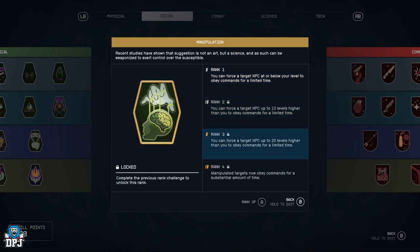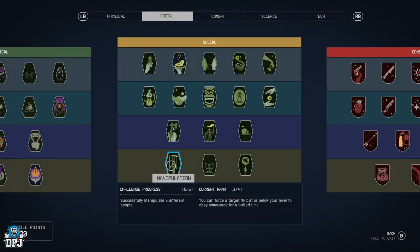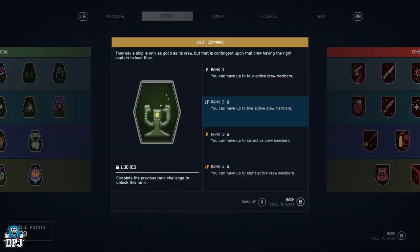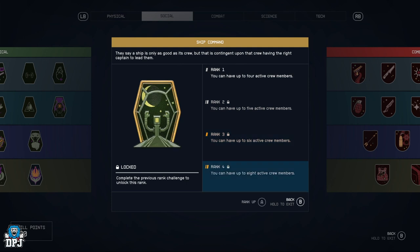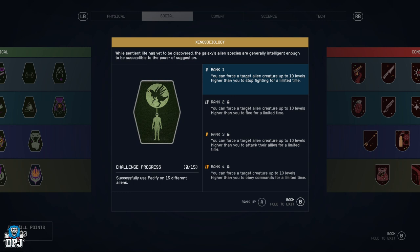Manipulation — you can force a target NPC at or below your level to obey commands for a limited time, 10 and 20 levels higher, then they obey commands for a substantial amount of time. Ship Command — you can have up to four active crew members, then five, six, or eight. I think this is going to be an important perk for a lot of people.